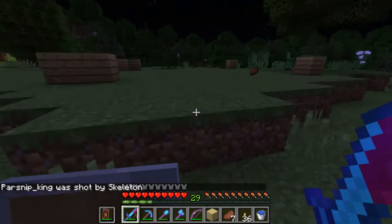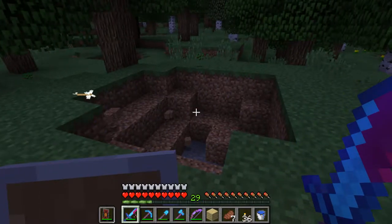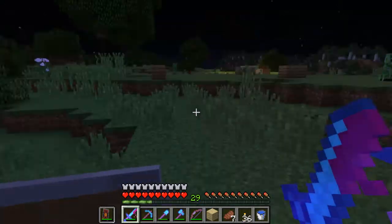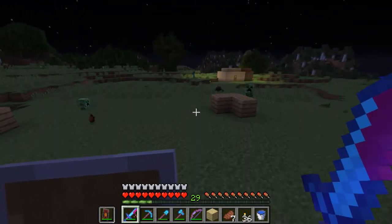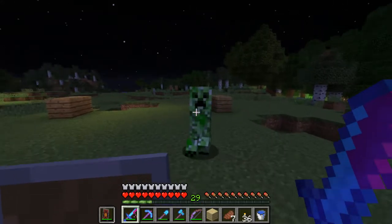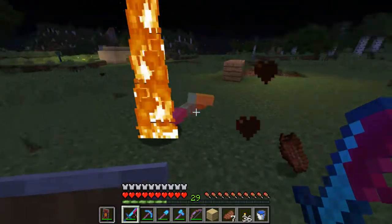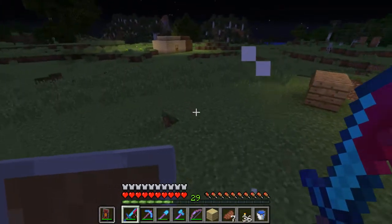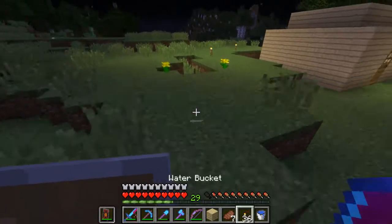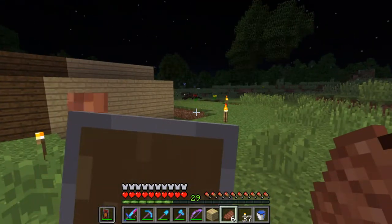I've got to TP that guy back — he's in big trouble now. I don't know where his stuff is; he probably collected it by now, it's not that far of a walk. Here's where my shop is going to go — these are approximately the parameters of it. I just blew them all up. I hope horses don't despawn... no, they don't. This thing would have despawned ages ago.